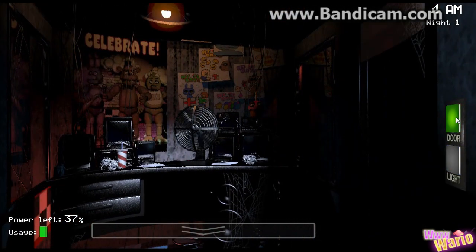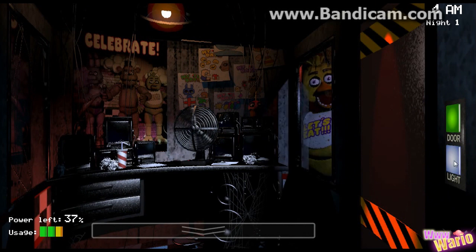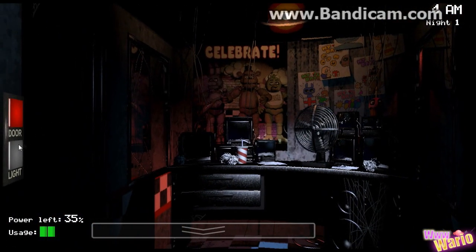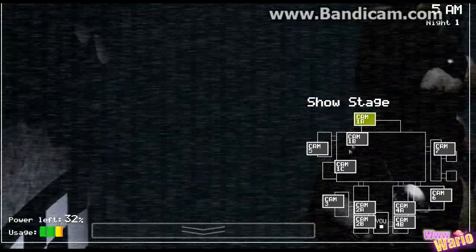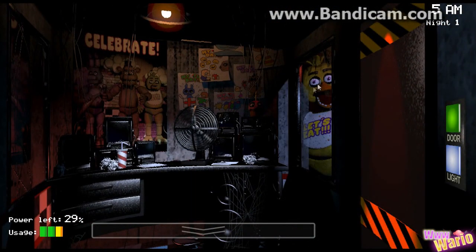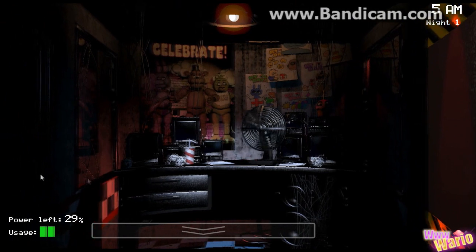Chica — oh shit. Look at that face. Chica is the scariest doll I think. Bunny isn't that scary — he has like a little derpy look. And Foxy, he's creepy because he's actually the one doll that will actually move on the camera — like you can see him move on the camera. And Freddy is like sneaky and stuff, so he isn't really that scary. But Chica — look at that face. That really looks like a serial murderer.